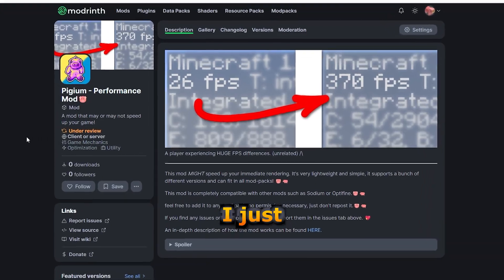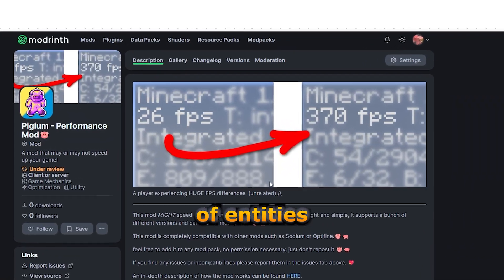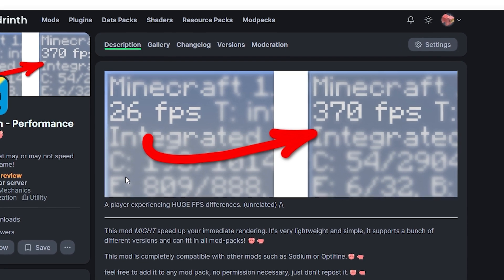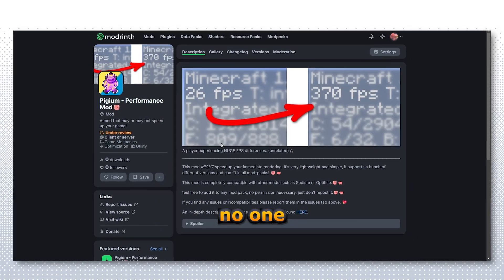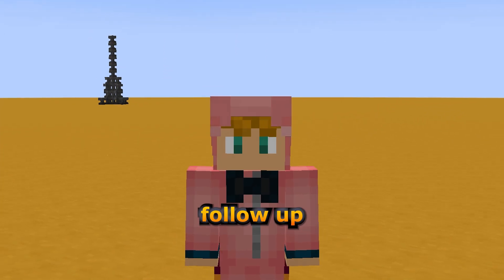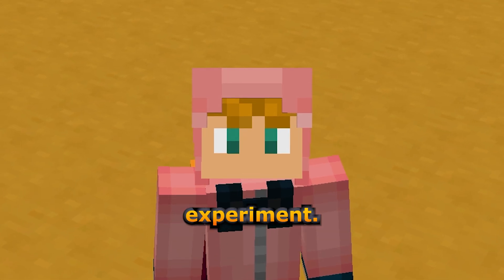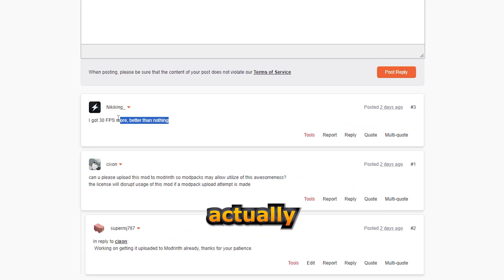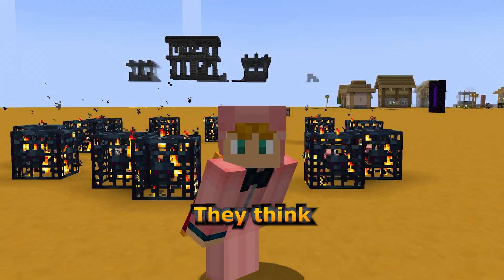Four days in and 121 downloads — that's really good, although unfortunately it's still under review on Modrinth. Oh, I just realized something: in the FPS comparison image, you can see the amount of entities, and you can quite clearly see there are 809 entities — that's what's dropping the frame rate. Let's hope no one picks up on that. I'm going to make a follow-up video soon explaining more of what happens in this experiment, but as of right now people are actually reporting it working, which is insane.